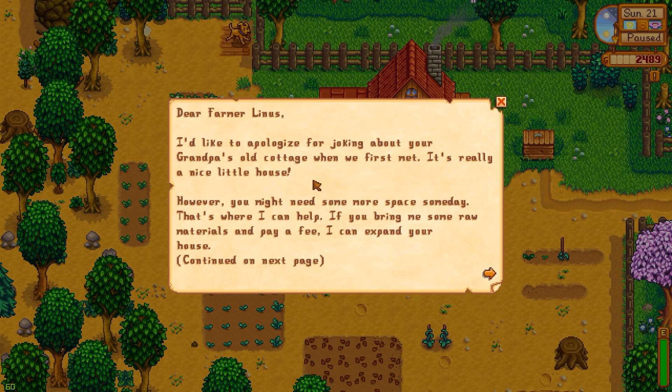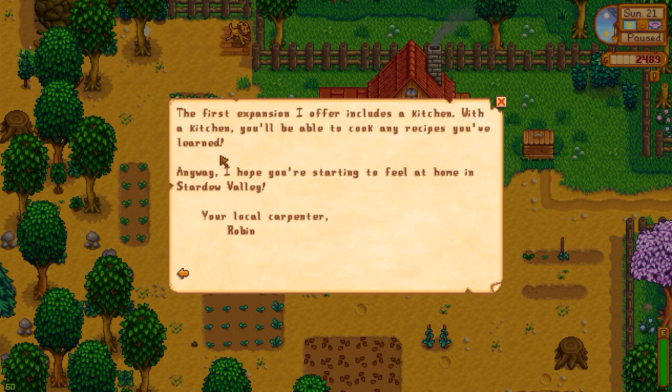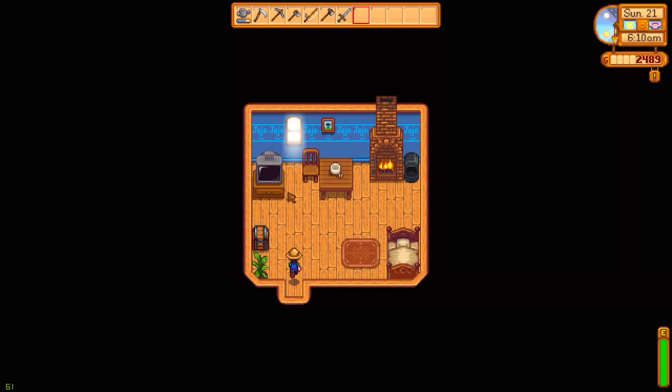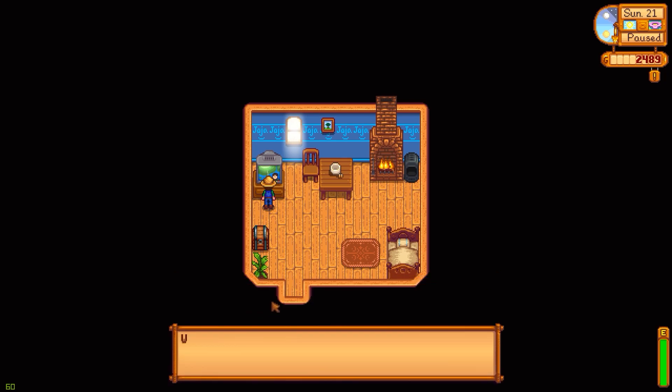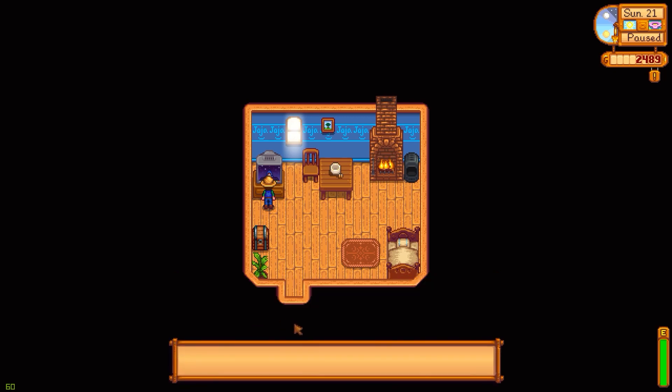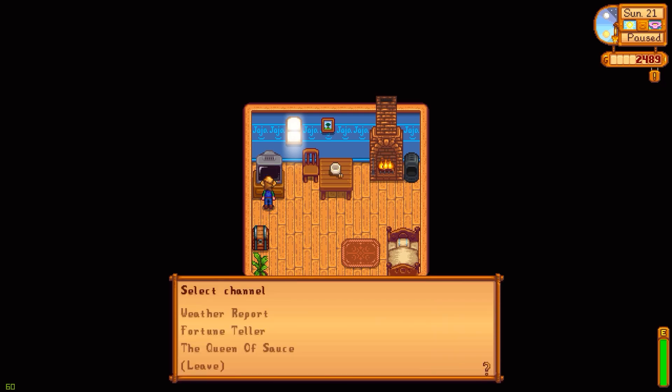There's a letter from Robin: she apologizes for joking about my grandpa's cottage, says it's a nice little house. She says I might need more space someday and she can expand my house - the first expansion includes a kitchen so I can cook recipes. That's nice of her to apologize. Tomorrow's going to be a beautiful sunny day. The spirits are in good humor today - I have a little extra luck.